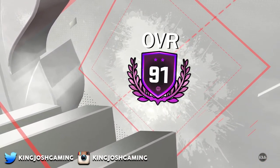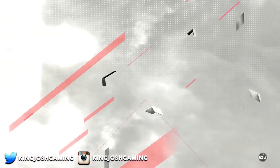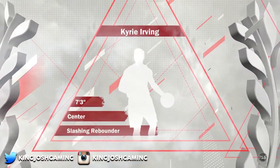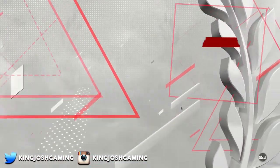The first thing you're going to want to do is obviously load onto your player, but make sure it's your highest overall player because the higher overall you are, the easier it will be to get some VC. So if you're a 95 overall, you're going to get double VC. This method is great, but I'm only a 91 overall, so I'm not going to be getting double VC.